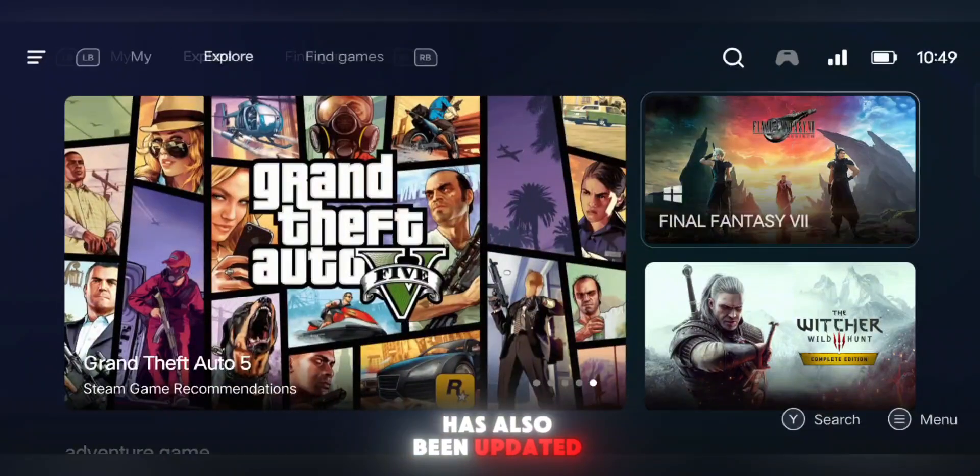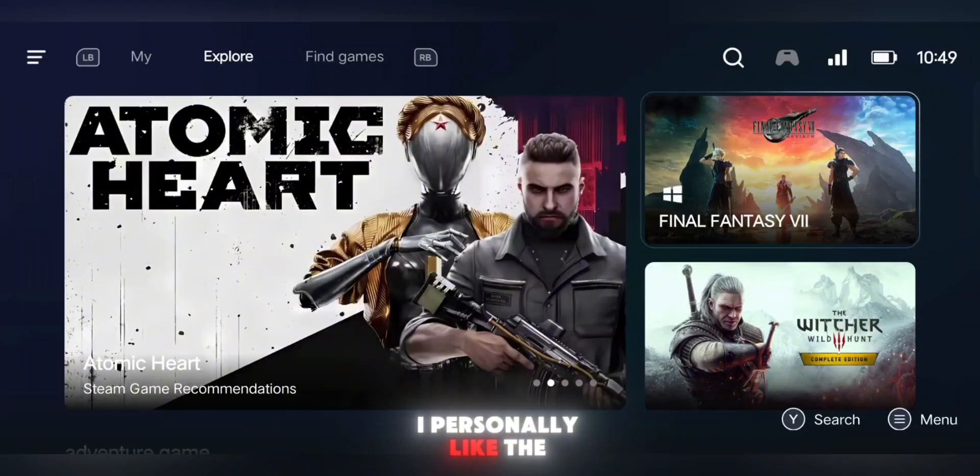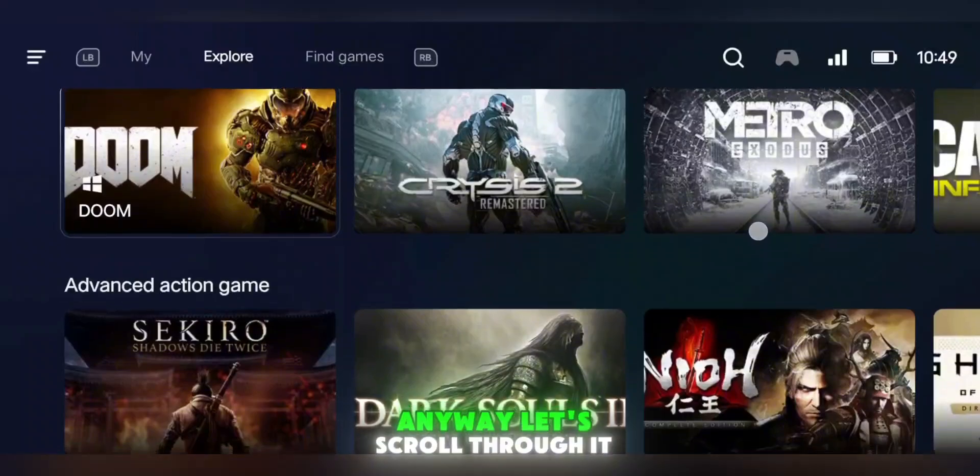The Explore UI has also been updated. It looks flashier and more organized, but to be honest, I personally liked the older homepage UI a bit more — it felt simple and snappy. Anyway, let's scroll through it.